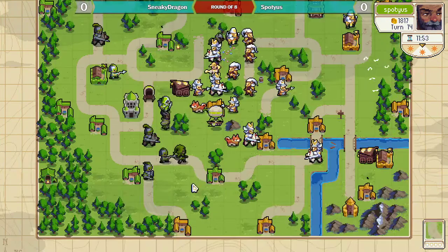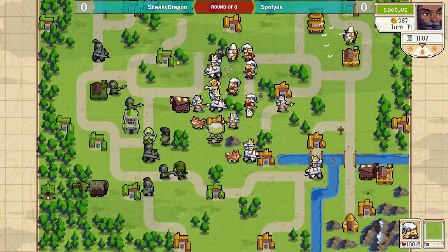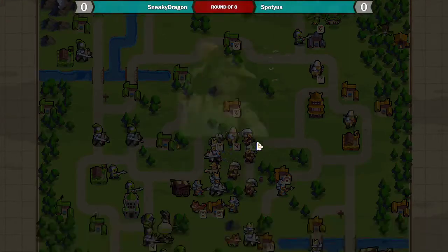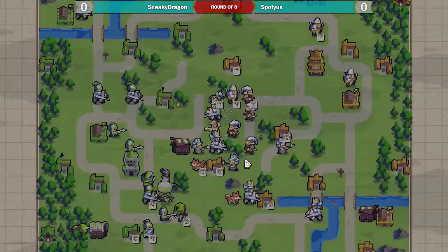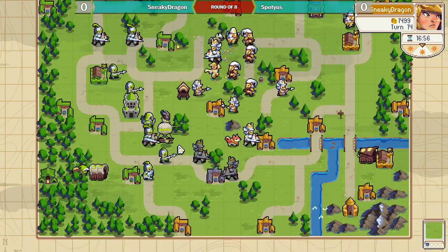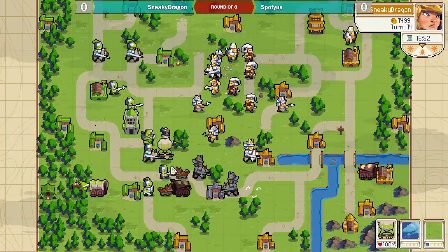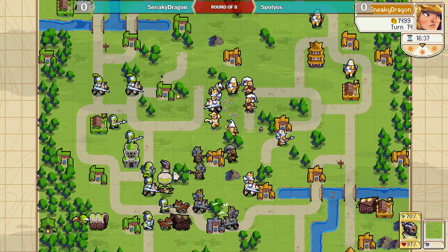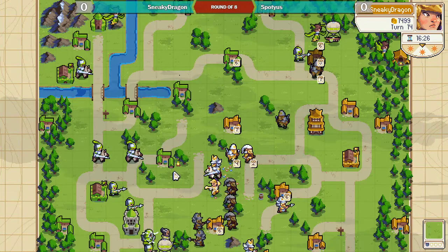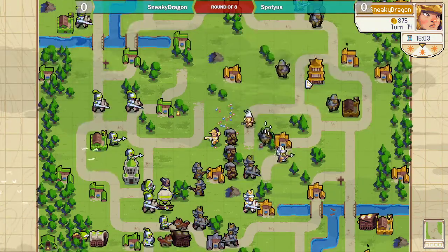Spodius is just kinda juking it out with what he has left, but that's a big wall of archers from Sneaky. I don't really know how he's gonna be able to deal with that. At this point, all Sneaky needs to do is take out enough of the defense in front of the stronghold that he can just throw knights at it. Good use of the wagon to line up a dog crit — there's been a lot of these really cute plays with transport in this game, using balloons and wagons. Just recaptures the village.